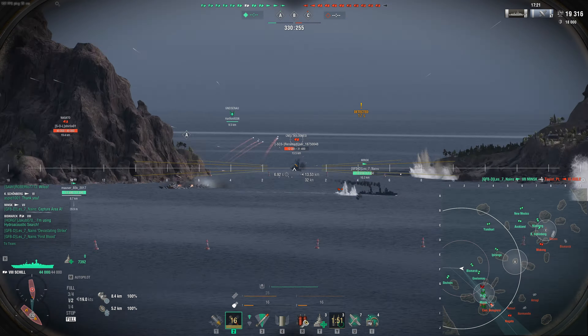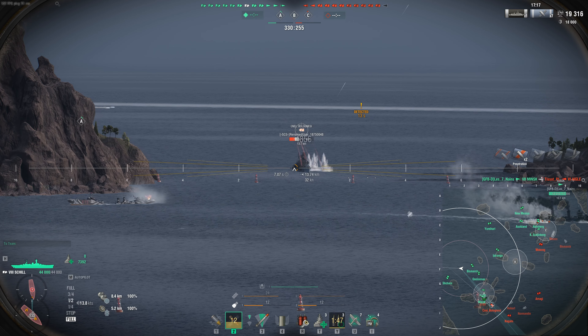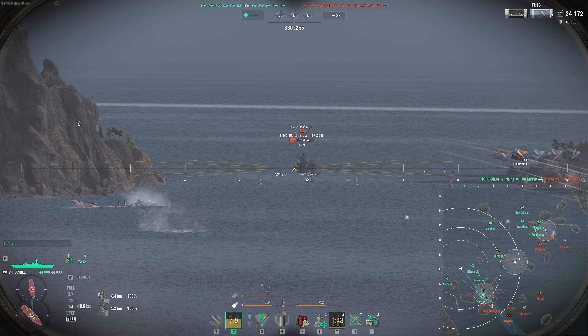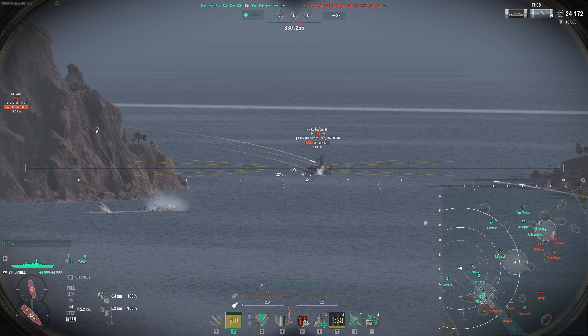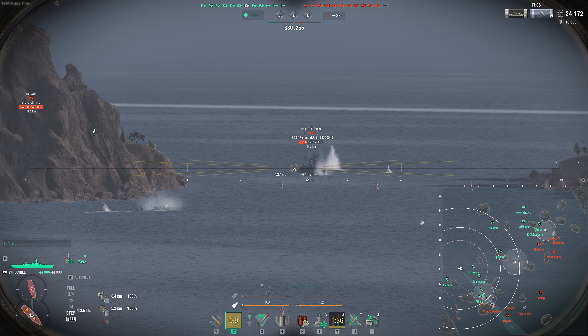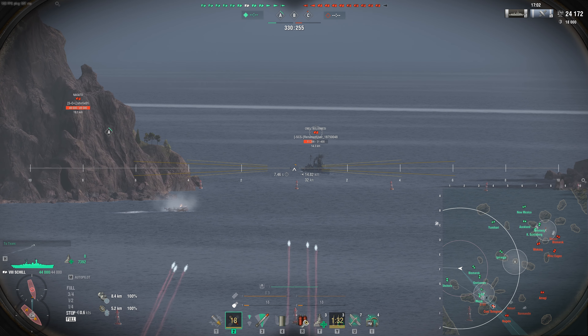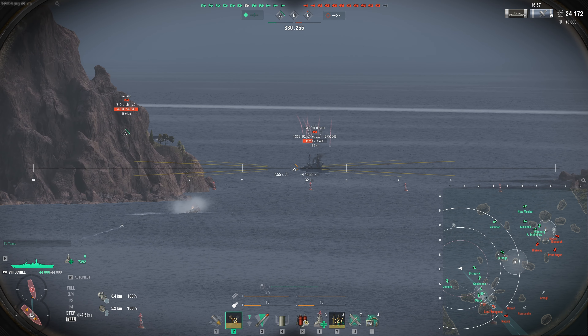Graf Spee does have short fuses, where the Shill only has standard AP fuses. That means on very lightly armored cruisers that are broadside, you might get yourself some overpens where you'd like to see citadels. That shouldn't happen too often though — it's not like battleship caliber — but the improved shell flight characteristics mean you might get a few more overpens than you'd like.